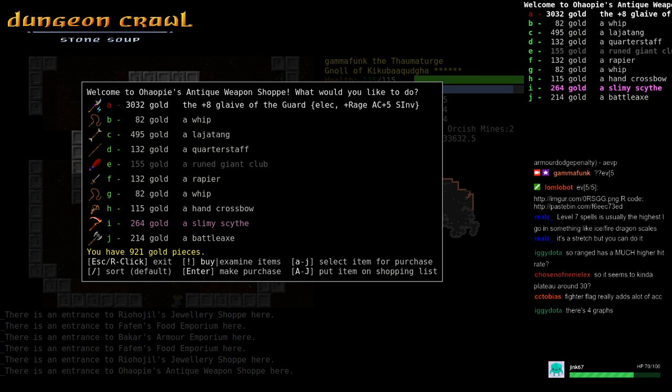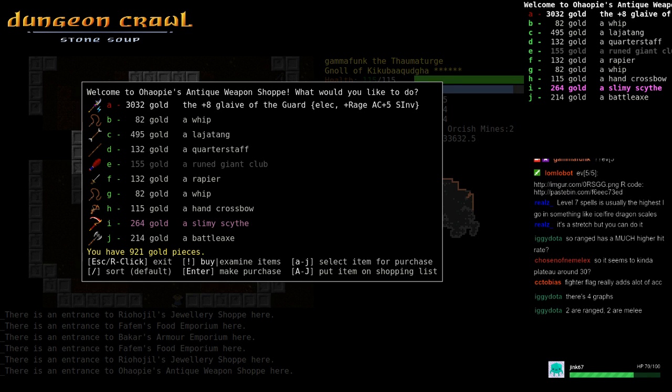There are four graphs — oh nice, so there's ranged too, that's good. The ranged would be launcher. For spells it might follow the same basic graph. Explosion spells never miss — if it's like fireball, it always hits you.